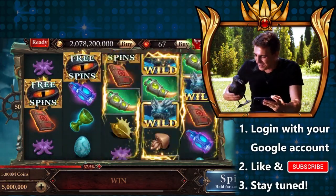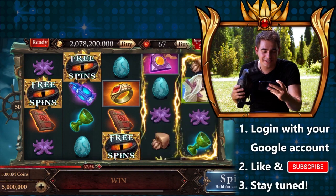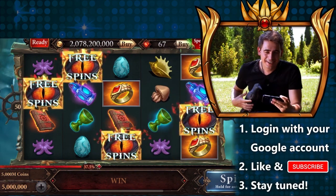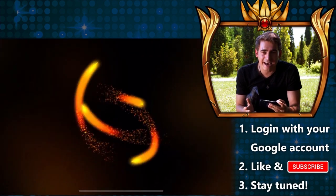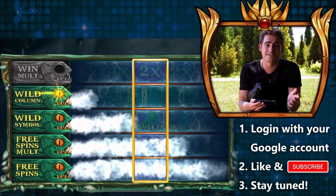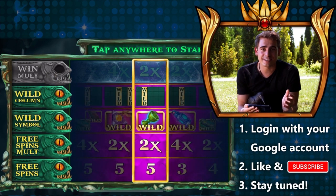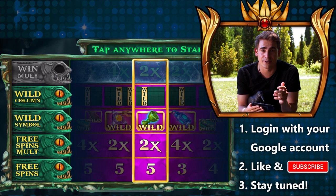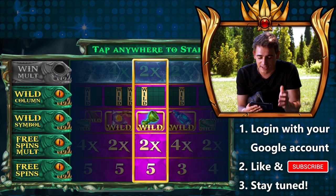Wait, what? Another chance! Another chance! Yes! There we go — we just triggered the free spins! One more icon! You can't even imagine how crucial every single free spin icon is in this slot. The more free spin icons you get, the better, because in this slot every single free spin icon unlocks one extra reel in the mini-game preceding the free spins. Reel number one reveals the amount of free spins we're going to play.